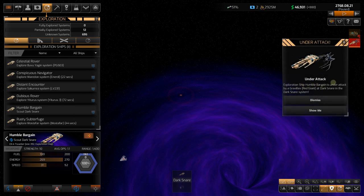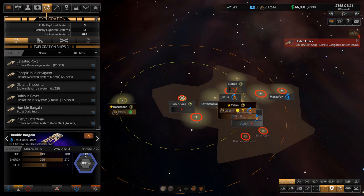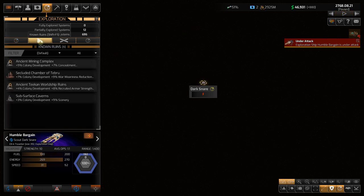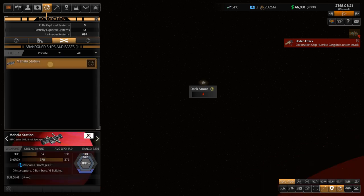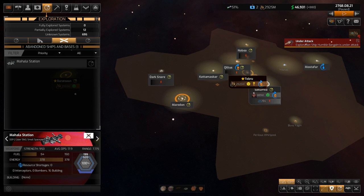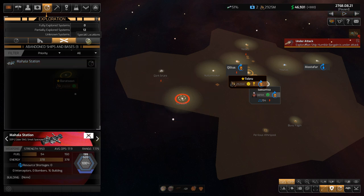There's a big black hole right there — that's the kind of stuff I really like about this game. I've got all exploration ships on automated — let them run around and see what they can find. You can see all the different known ruins and abandoned bases, including the Mahala Station. We just rebuilt this at Maradon. Investigating it — it doesn't need repair right now, so we'll have to learn more about it.